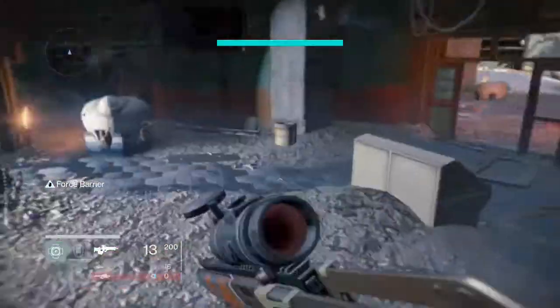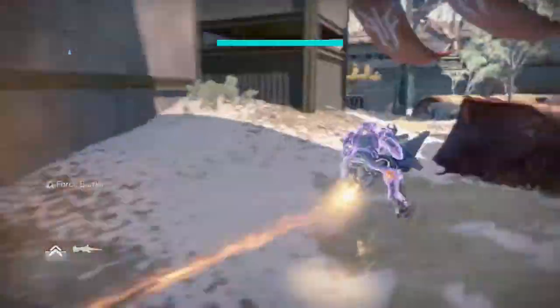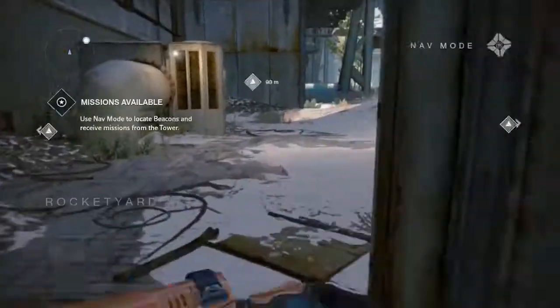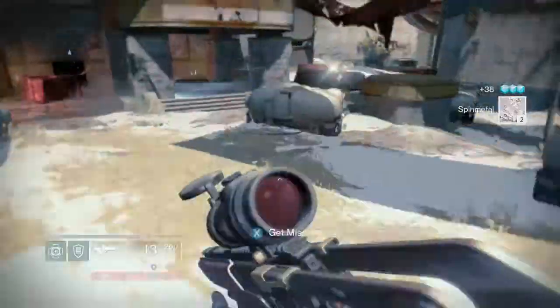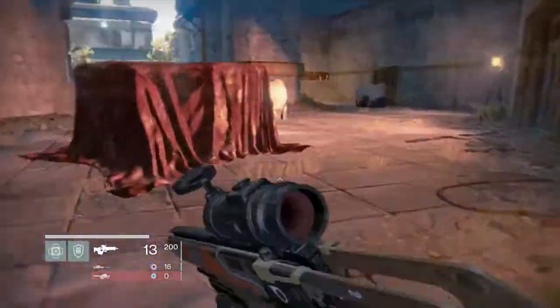If you're unlucky like me and the chest doesn't spawn the first time, you're probably going to have to run around and just collect the other loot chests, then go back to the start — where you first came out of the mouth of the cave or building. Go back there, look at the loot chests in the general area, and just keep doing that until the chest reappears.